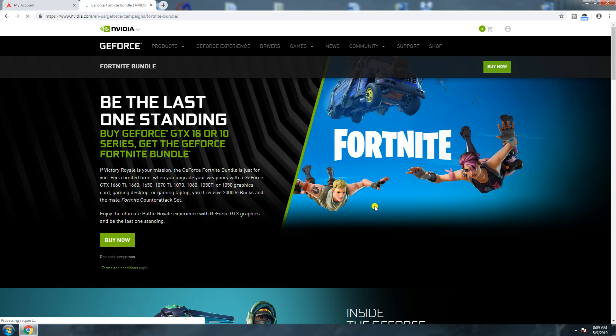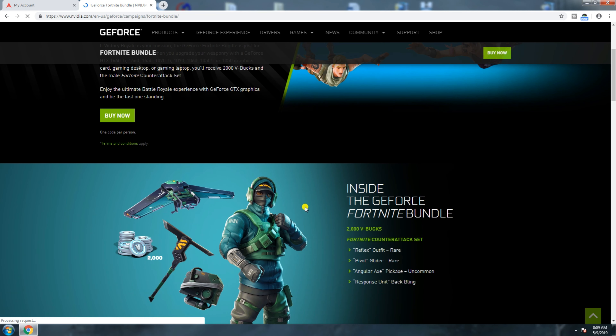Inside the GeForce Fortnite bundle you receive 2000 V-Bucks and the Fortnite Counter Strike set, including outfit wear, Fortnite gear, the Lug Axe pickaxe, and the Response Unit Back Bling.